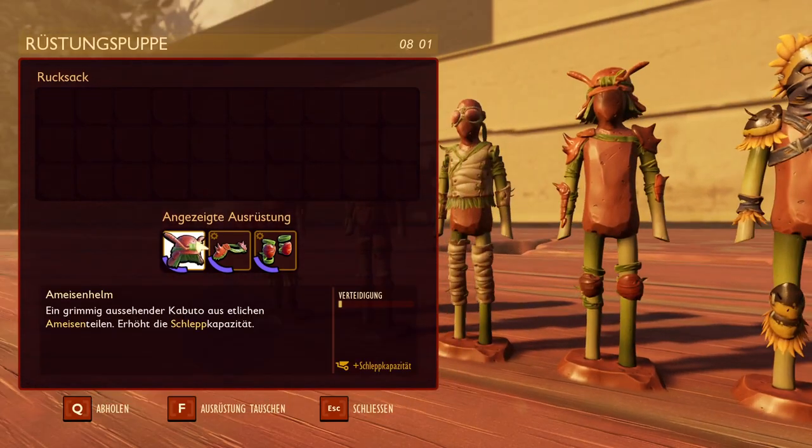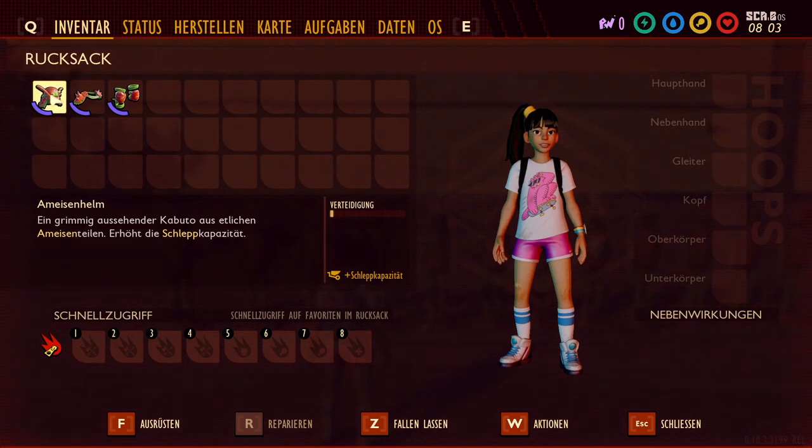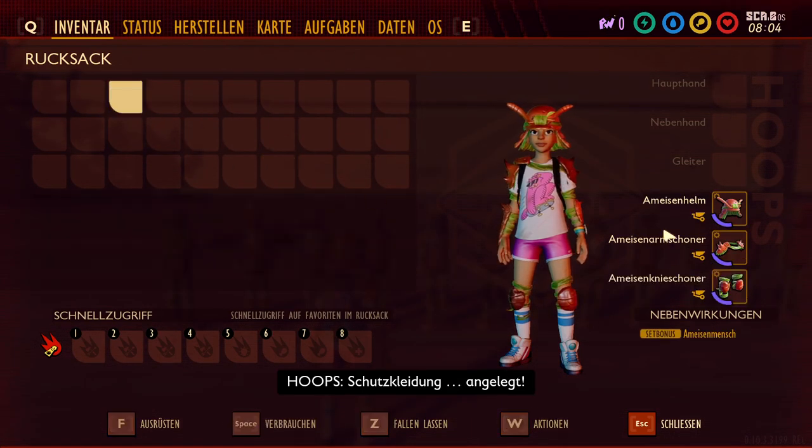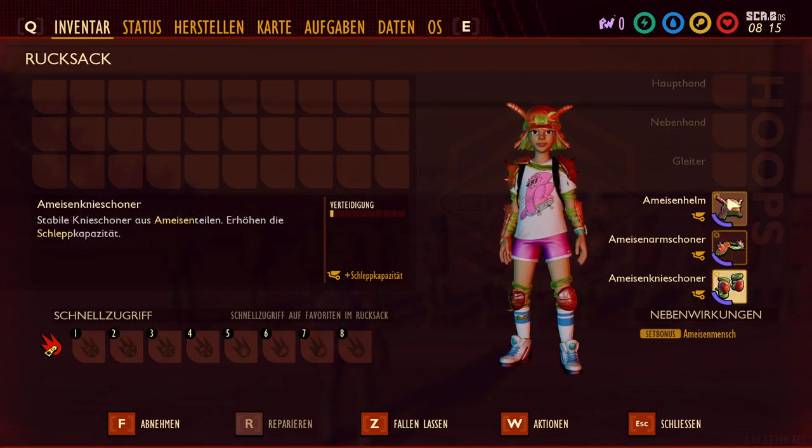Then the Ant armor. You get Carry Capacity with each piece. The armor itself only has 0.5 defense. You get three times Carry Capacity, meaning at the start you can only carry 5 stems, but with the armor equipped you can carry 8 stems — one extra stem per armor piece.